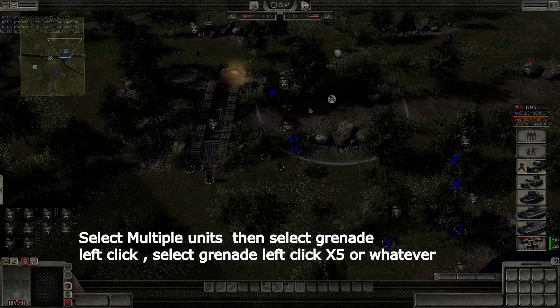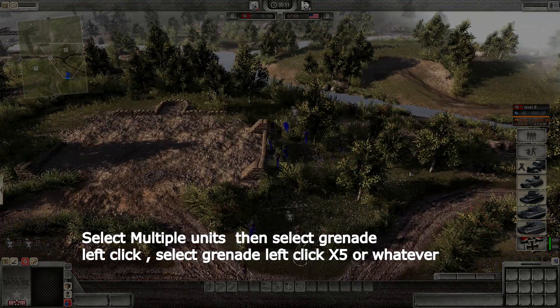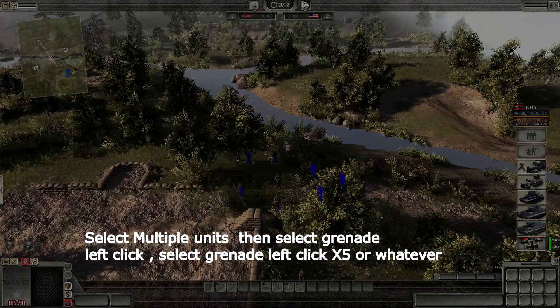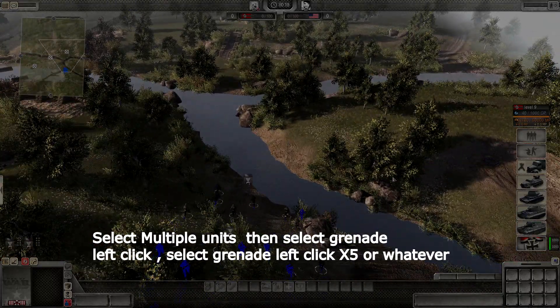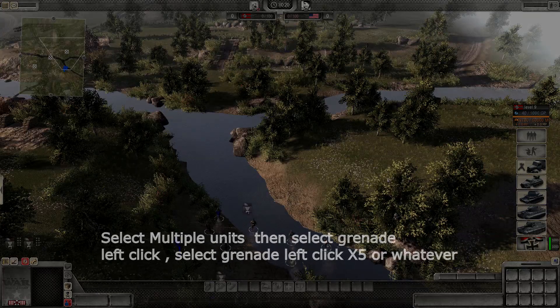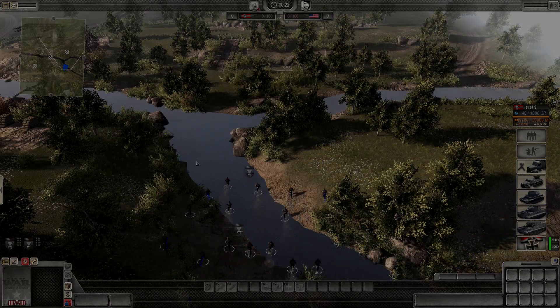Keep doing this to the other locations you want to throw. You can choose about four locations you want to throw the grenades at by just selecting one blob, pressing the grenade button, left clicking, then grenade button, left click again. What it will do is basically throw the grenades with different soldiers.